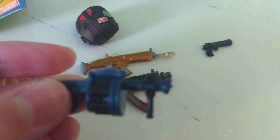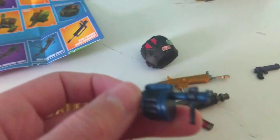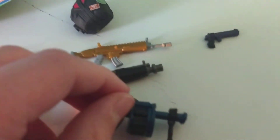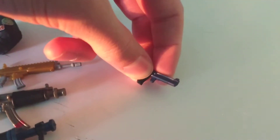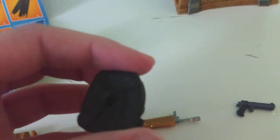We got a grenade launcher, which was a rare item — so they literally made it blue. I guess they kind of make all the items the color of their rarity, so that's pretty cool. This is an epic deagle — this is actually purple, once again this camera is garbage so you kind of can't tell, but this is a deagle. We got two building pieces, and then we got the backpack or back bling from the wingman.